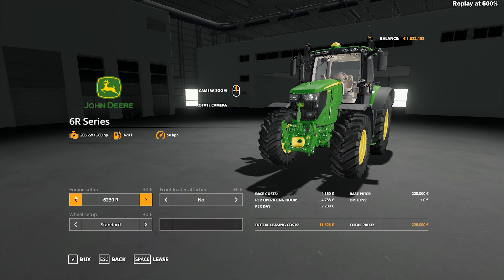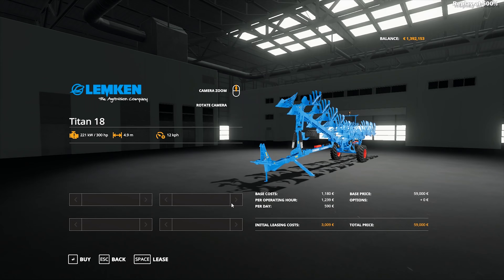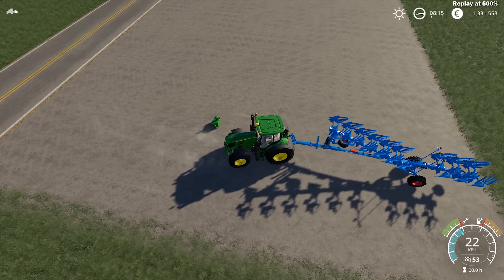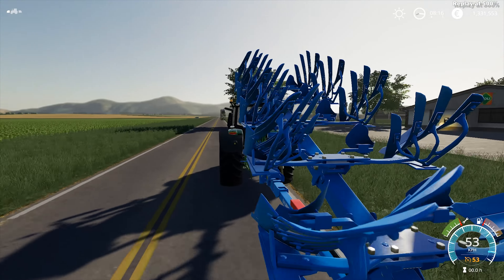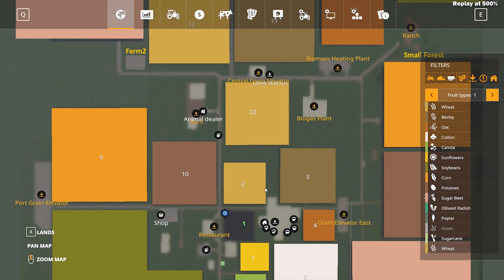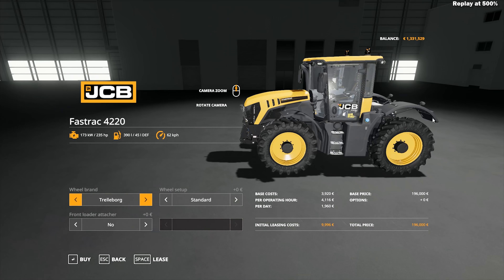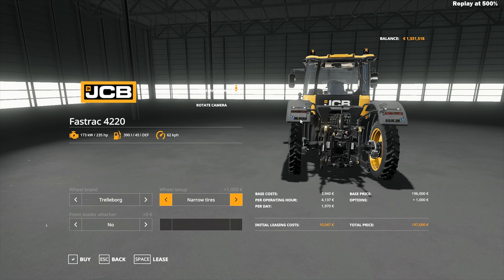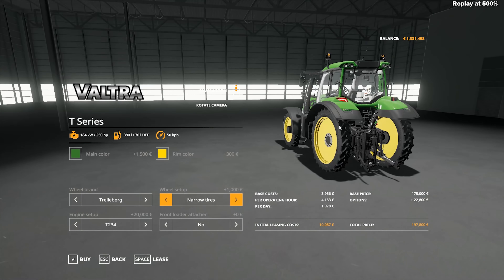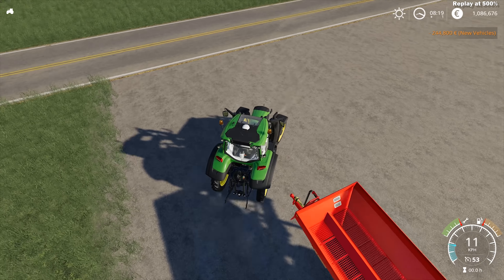Now let's start buying our first fleet of vehicles because I would like to have room to advance and upgrade. I set for myself a rule to not buy the highest tier vehicles, so I'm going to buy a good park of starting vehicles but not the biggest ones. This John Deere is a medium tractor - the same that I had in my previous episode. And I bought a plow right away because the only field we have needs plowing, so I decided not to lose any time and start plowing right away.